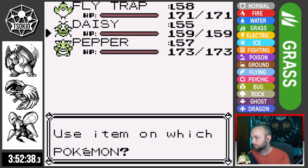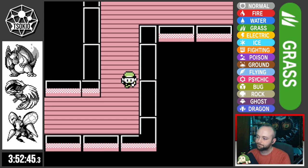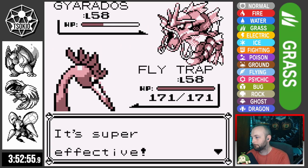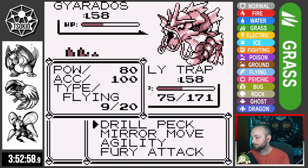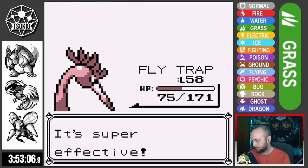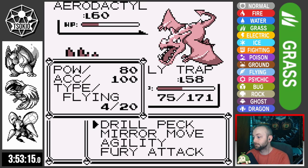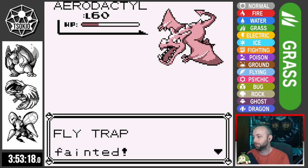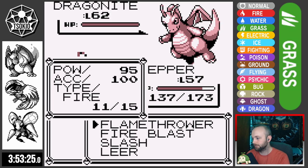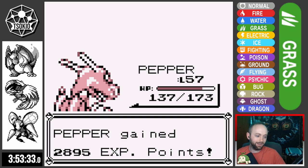I decide it's time to use rare candies — leveling Flytrap to 58, and Pepper and Daisy both to 57. Third time's a charm. I send Flytrap against Gyarados. It gets a Hyper Beam off but doesn't crit, so Flytrap knocks it out next turn. Dragonair 1 hangs on with a sliver but gets hit with a crit and goes down. Dragonair 2 goes down to a single Drill Peck. Aerodactyl misses Supersonic, Drill Peck does good damage, but Aerodactyl hits Hyper Beam knocking out Flytrap. Pepper knocks out Aerodactyl with Flamethrower, lands a Fire Blast on Lance's Dragonite getting a burn, and Dragonite goes for Barrier. Pepper knocks out Dragonite with Flamethrower and we are past Lance!